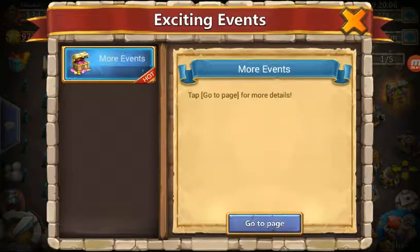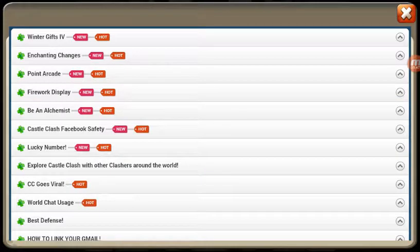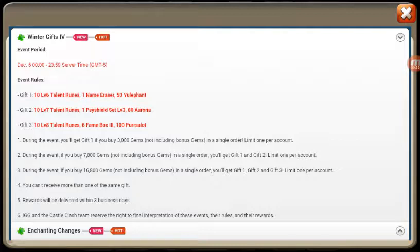Let's go back in here and collect this before I forget, so I can get this video posted to y'all. Let's take a look here real quick — 10 Level 6, a Name Eraser. Damn, that ain't bad for $20. $50 — 10 Level 7, one Sideshield set 3, 80 Aurora. Aurora is actually pretty easy to get. 10 Level 8, which is pretty good. 6 Fame Box 3s — not bad. I have 6,000 Fame, and then the 100 Purzalot, the 100 Purzalot is pretty good. I actually just got to Level 21 on my main Purzalot, which adds 10 additional dungeon entries.